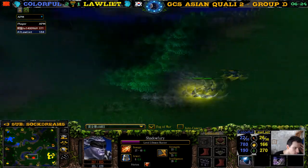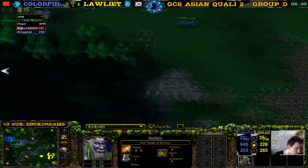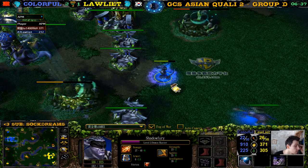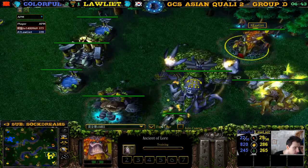The demon hunter drops the claws of haste — he can go back for that later. The keeper could use the Robe of the Magi though. Ancient of Lore — this is so good for colorful. Colorful is easily, easily winning this game. The keeper here is a bit late, Ancient of Lore coming up.